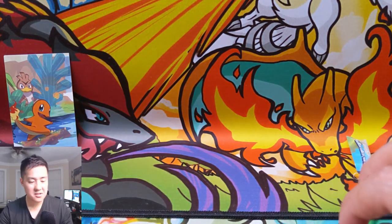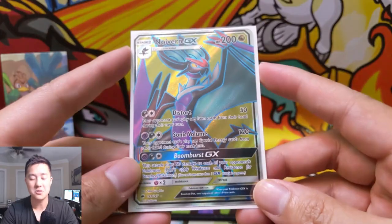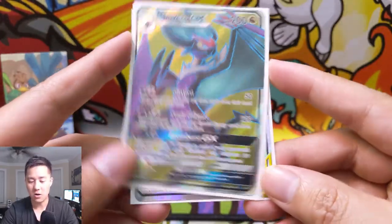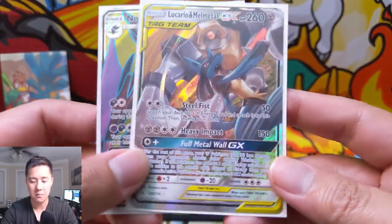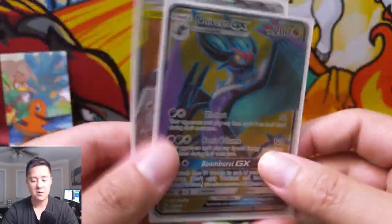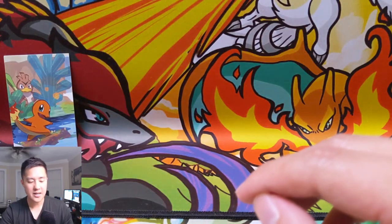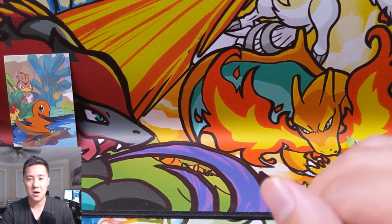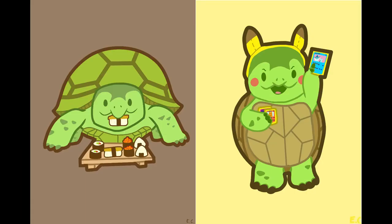Very successful opening from our mini tin! We got a full art pull out of just two packs — a full art Noivern GX — and then a tag team in Lucario Melmetal. Very happy with the results. As always, thanks for watching — like, comment, subscribe down below. I'm Moana Turtle and I'll catch you guys next time. Peace!